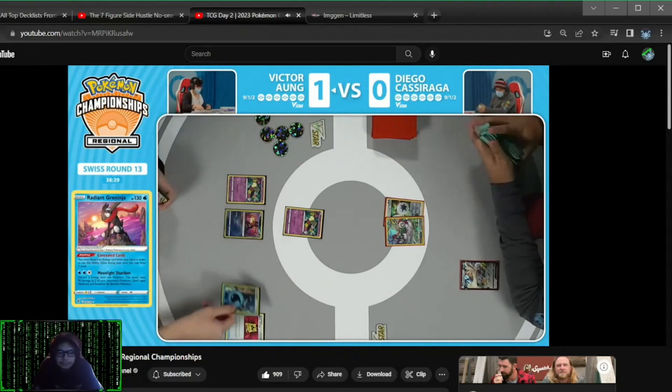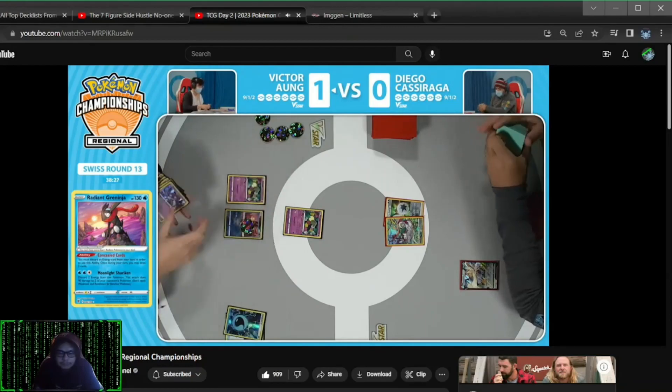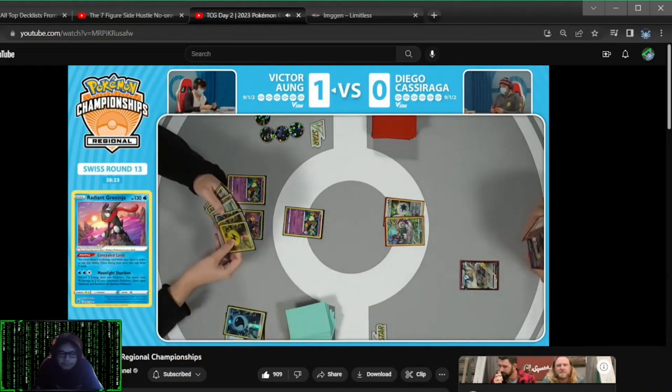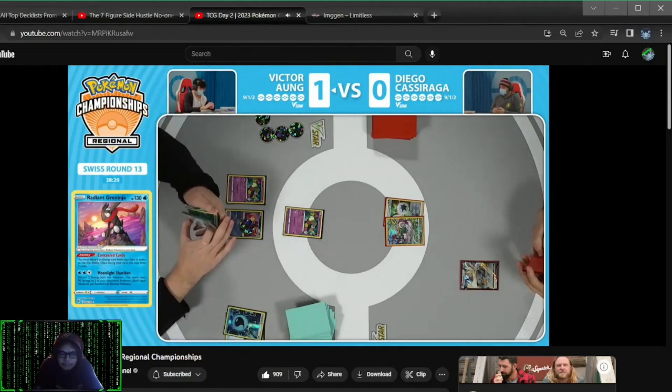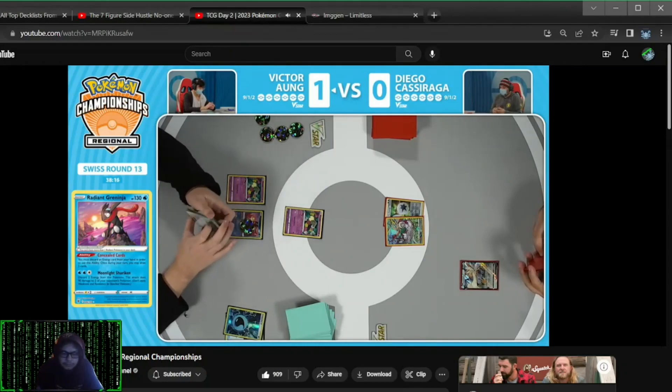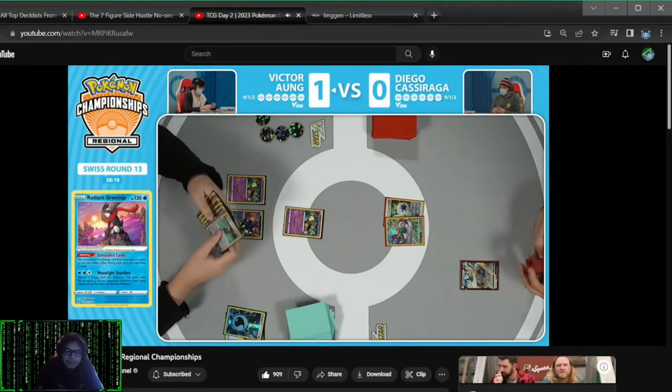What's pretty good when you have a ton of energy in hand? Concealed cards. I'm going to go ahead and make use of that. We could see Scoop Up Net — no, don't draw all your lightning energies. That's not how we do things. That's actually probably the worst cards you could have seen — those are all three of his lightning energies in the hand.